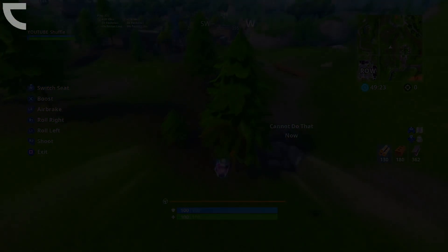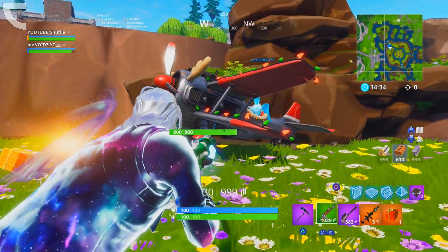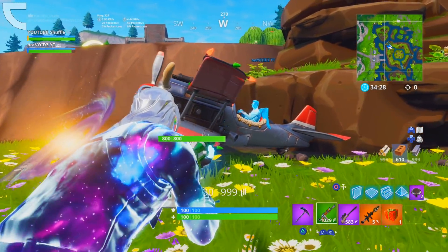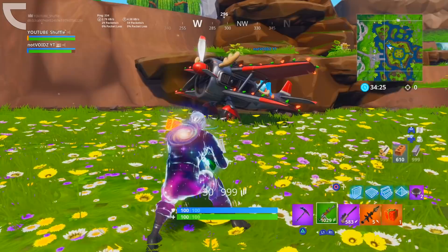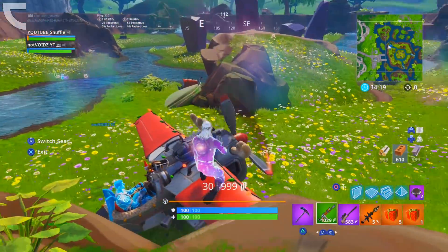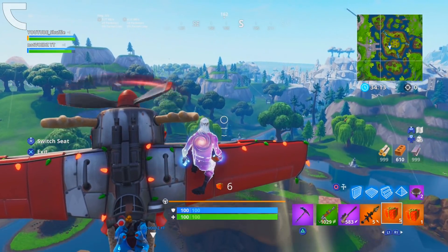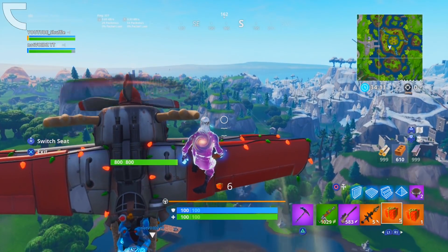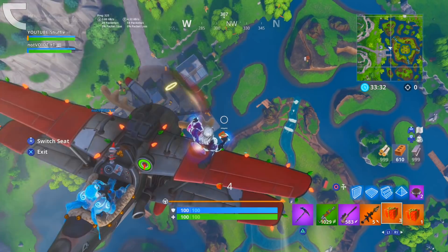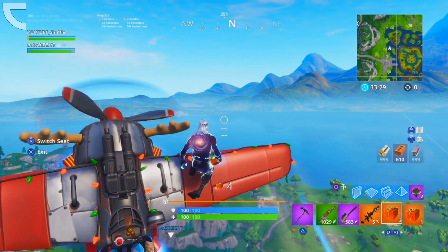Just try this glitch and have some fun. Next is glitch number four, which is a Godmouth glitch — you can pretty much stay up in the sky all game long. For this glitch, you need a plane and a couple of presents. Presents can be found in chests, llamas, supply drops, and as floor loot. Once you have a plane and some presents, go ahead and get some launch pads, mounted turrets, and bounce pads to make this glitch more fun. You also need a friend to do this glitch. Tell your friend to get into the plane and sit on one of the wings.